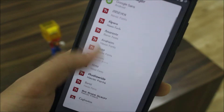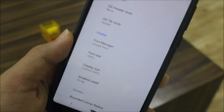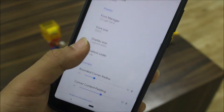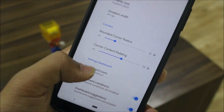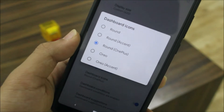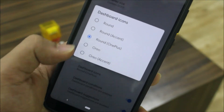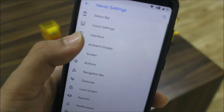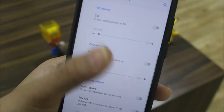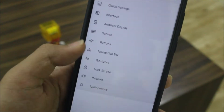We also finally have the font manager — Google Sans is already the default, so no need to worry. Then there are DPI settings and rounded corners. You can set rounded styles like OnePlus round, accent, Oreo, and also set the Oreo dashboard style for settings. Then there's ambient display.